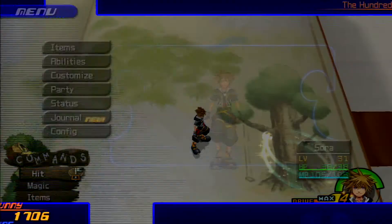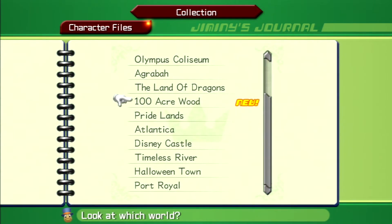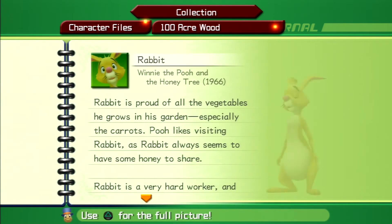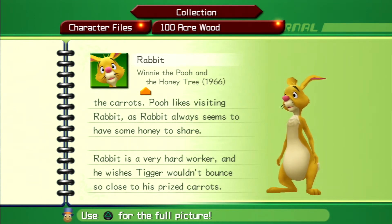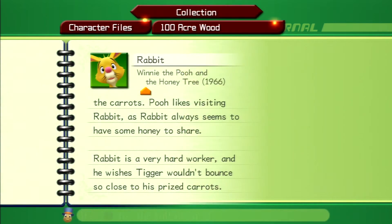Let's check out the journal entries — character files for Hundred Acre Wood. We now have Rabbit, who debuted in Winnie the Pooh and the Honey Tree in 1966. Rabbit is proud of all the vegetables he grows in his garden, especially the carrots. Pooh likes visiting Rabbit, as Rabbit always seems to have some honey to share. Rabbit is a very hard worker, and he wishes Tigger wouldn't bounce so close to his prized carrots. Indeed — that Tigger has a tendency to cause some mayhem, doesn't he?